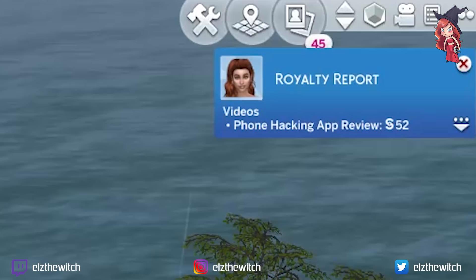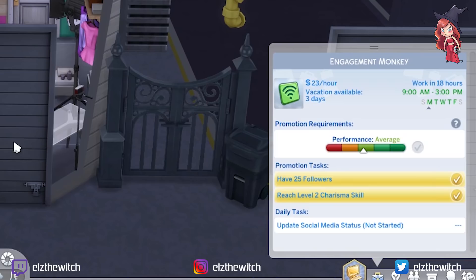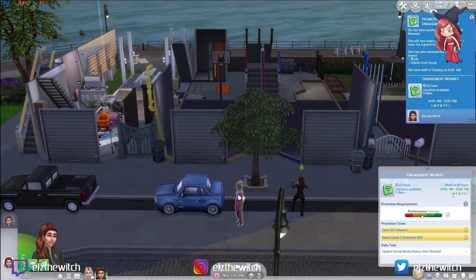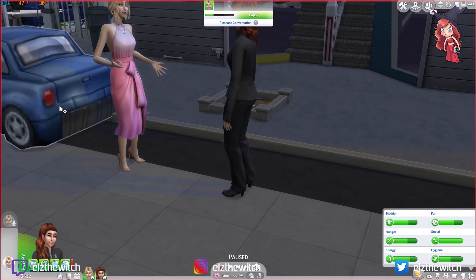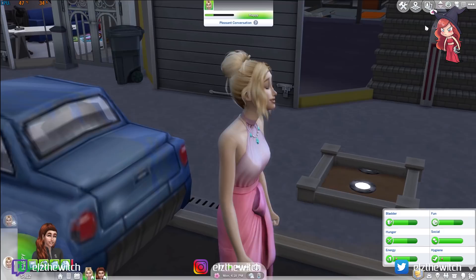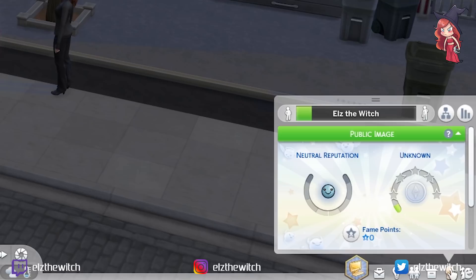We've got royalty from my comments. We got promoted to Engagement Monkey — we need to update our social media status daily. So let's update my Simstagram and update my story. I obviously forgot to change Peaches' voice, so she literally sounds like Barry White even when she talks. These guys are getting on well and we have been promoted. Let's check our fame — we're getting there with the fame points. Soon we'll be a one-star celebrity. Peaches is a secret agent — we're making our way in the world. We've earned a couple hundred dollars today, which is fine.